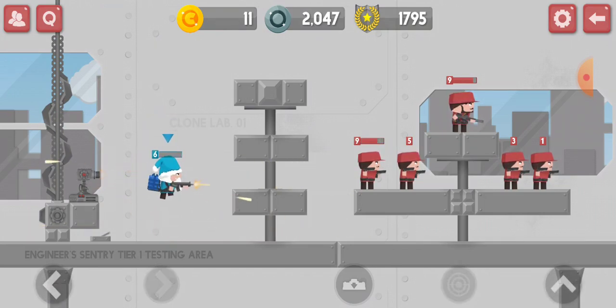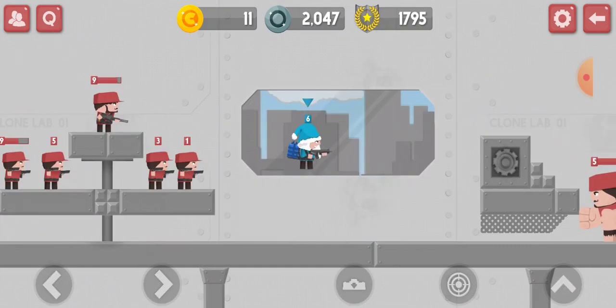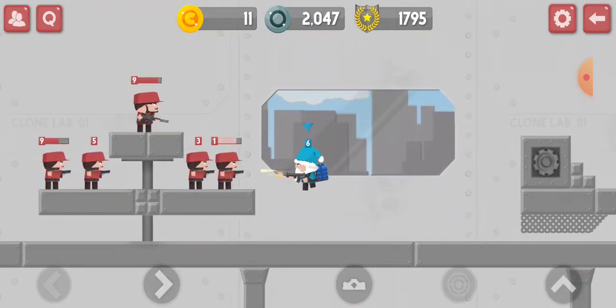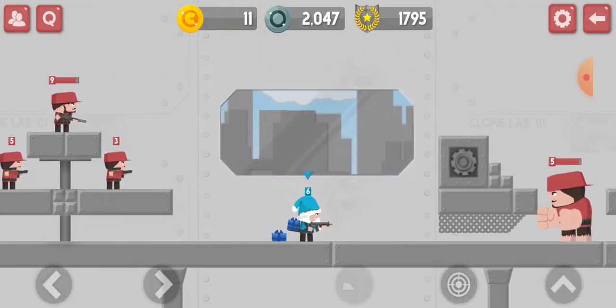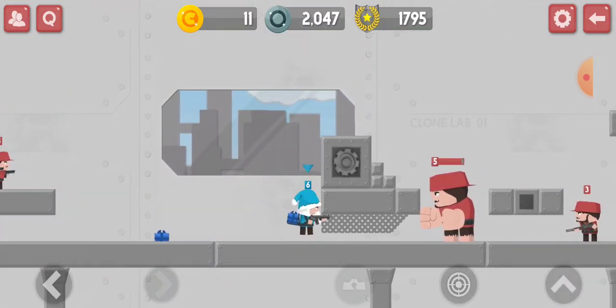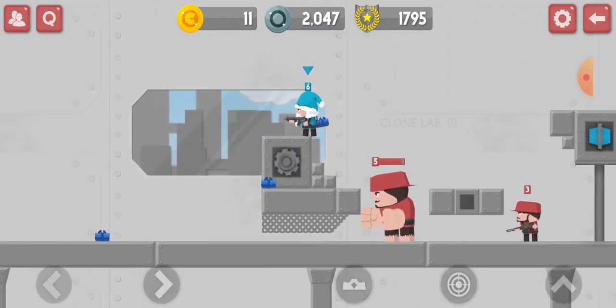This is the Engineer sentry tier one test — Sapper doesn't really have much health, especially when trying to run away. His gun is really just a backup; if you set down those three landmines, you can place them anywhere — on platforms, pretty much anywhere. Though it seems you can't place them on every surface.